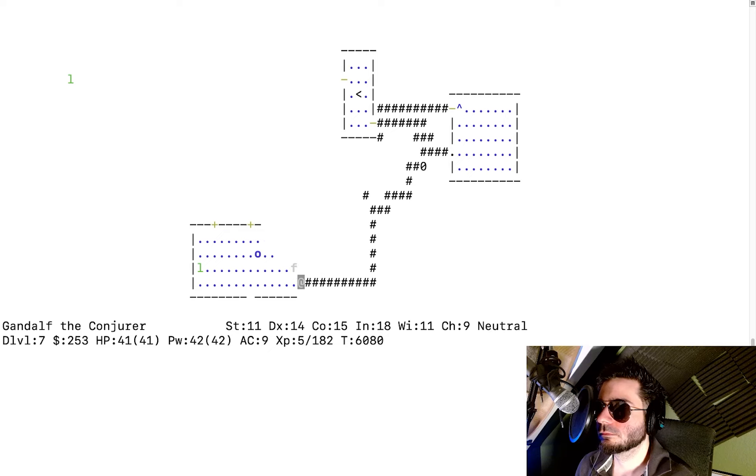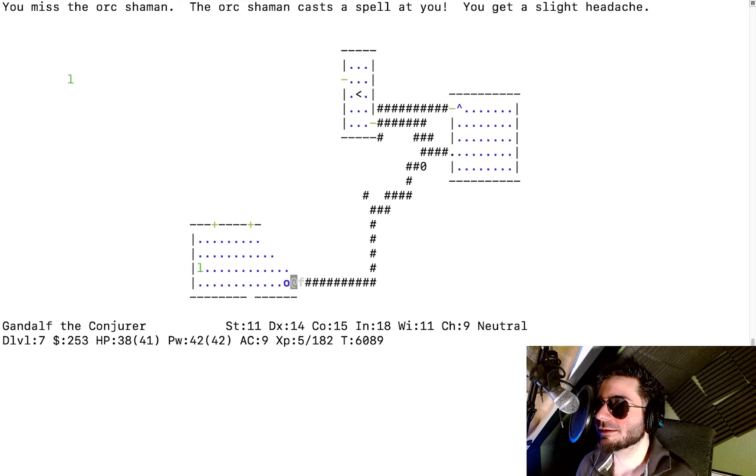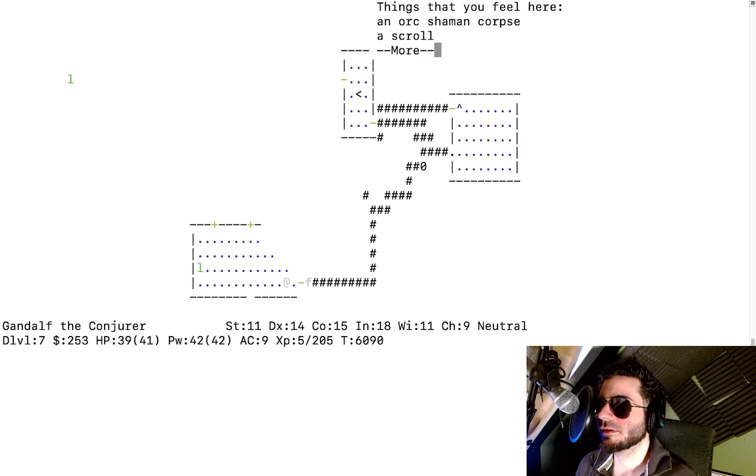My HP is 41 and we have full power. I send in the cat first so the leprechaun doesn't touch me. The orc shaman casts a spell. The cat runs away — just zap them! I hit the orc shaman with my staff. I hear a mumbled curse — the shaman might curse my stuff. I miss, then I hit him again. He casts a spell and I get a slight headache. I kill the orc shaman!